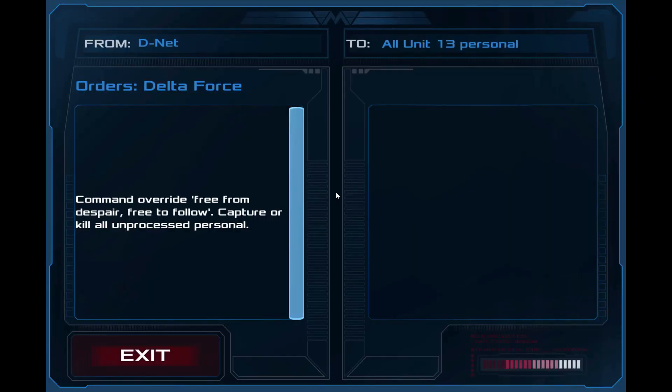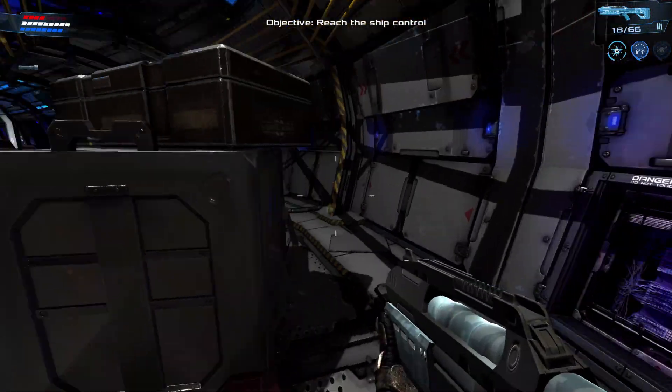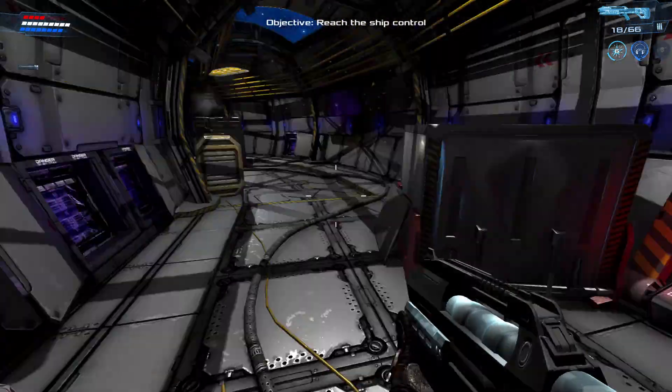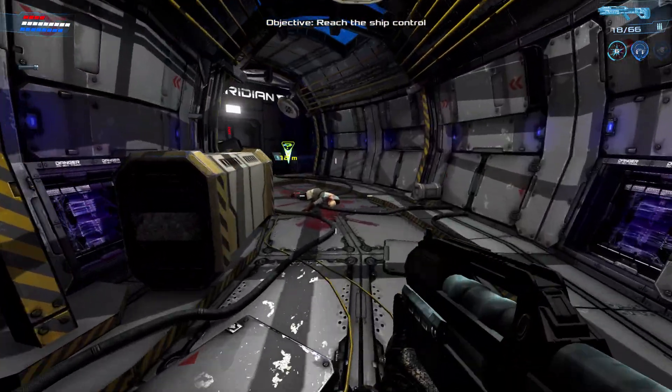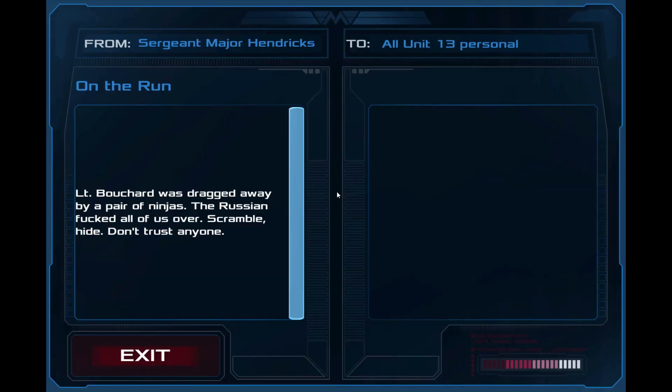Free this. Commander override, free from despair, free to follow. Captain — kill all, proceed to prison. Next one: Lieutenant Barge was dragged away by a pair of ninjas. The Russian screwed all of us over. Scramble, hide. Don't trust anyone.